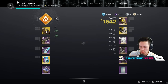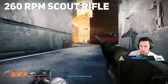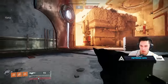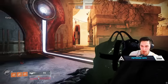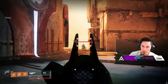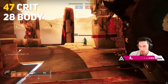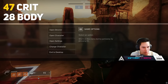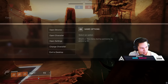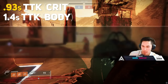Right off the bat, this thing is a 260 rounds per minute scout — the 260 scout. It has 11 max mag size, which is low intentionally. It does 47 for crit, 28 for body. That's in line with our other rapid fire scouts. They sit around a 0.93 second time to kill value, with an optimal 1.4 second body shot TTK.